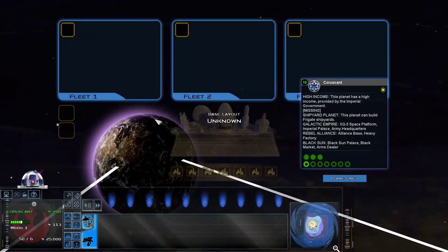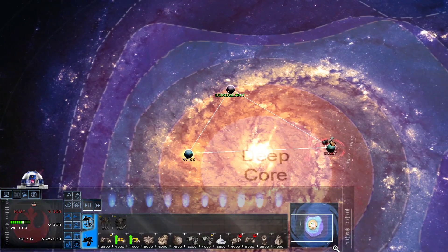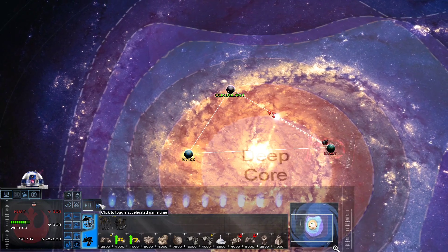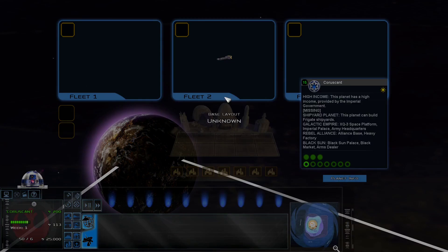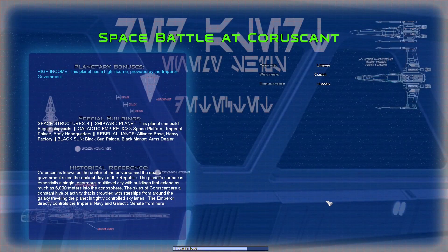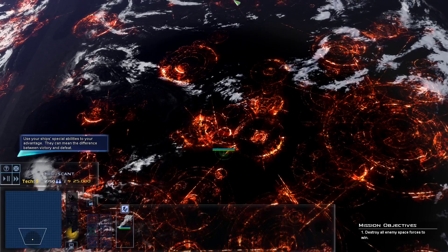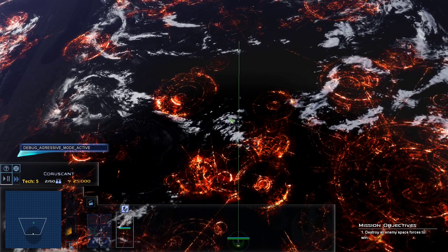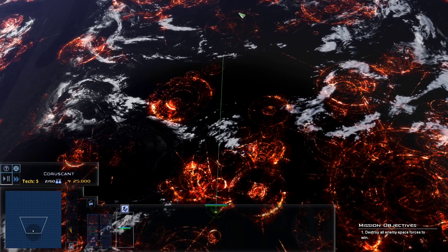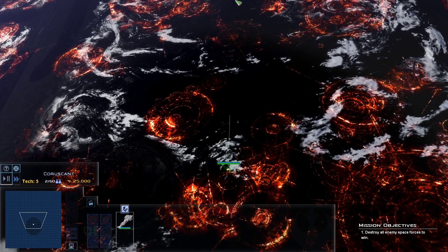Should we do the Empire opposite test with the CR-90? Same test as in the last video: CR-90 against TIEs, interceptors and bombers. The laser cannons got buffed and the fighter weapons got nerfed in accuracy against bigger targets, which makes them less oppressive. Because if you remember last time, the CR-90 just got completely wrecked by those interceptor lasers, and that won't really happen that much anymore.